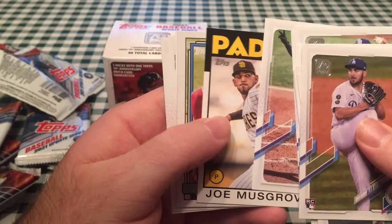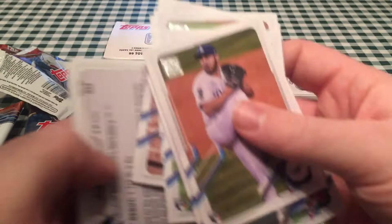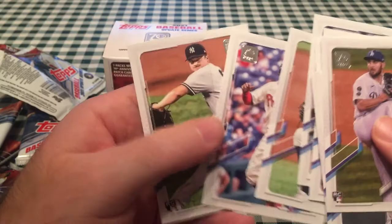Sixto Sanchez rookie debut — his rookie was in Series One. Joe Musgrove 86-design and Alec Bohm — that's a good one, I'm collecting him now because I'm pulling a ton of his good cards. The last card is going to be a Clark Schmidt rookie debut. Pretty solid box overall, Bob — it's going to be tough for you to beat, you know that.